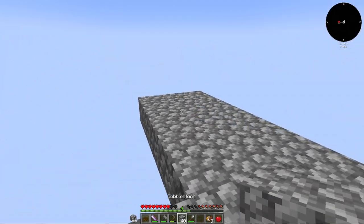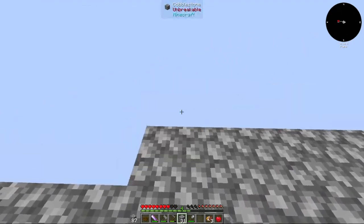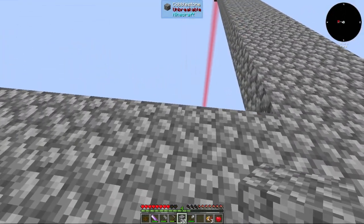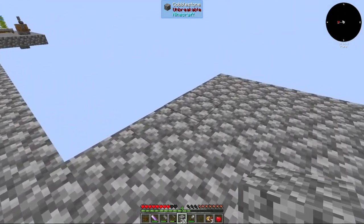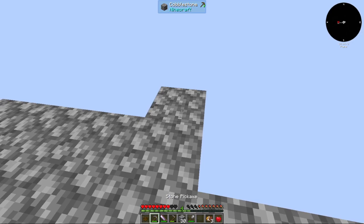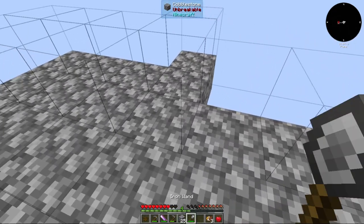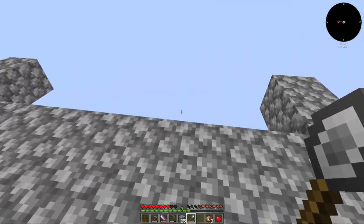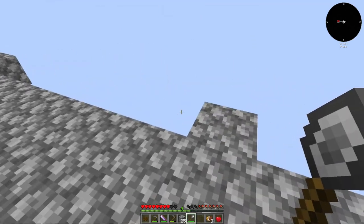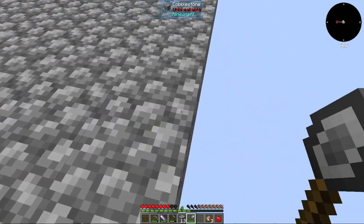So this is the walkway. Counting out: one, two, three, four, five, six, seven, eight — that's nine. One, two, three, four, five, six, seven, eight, nine. Perfect.